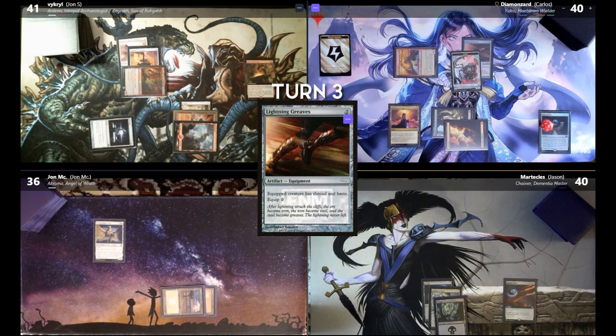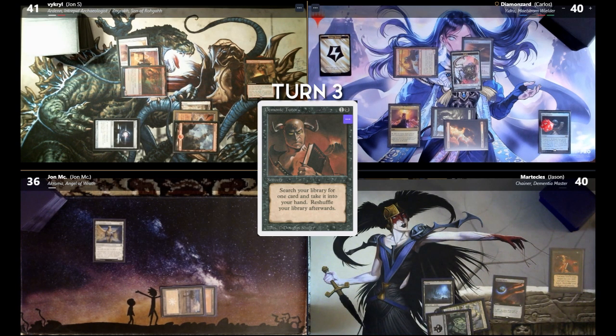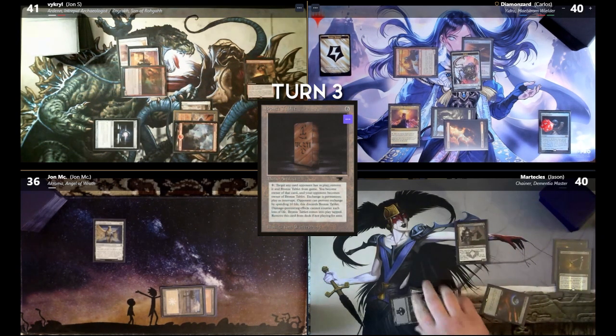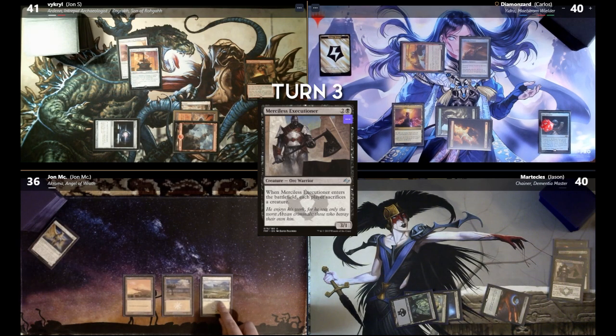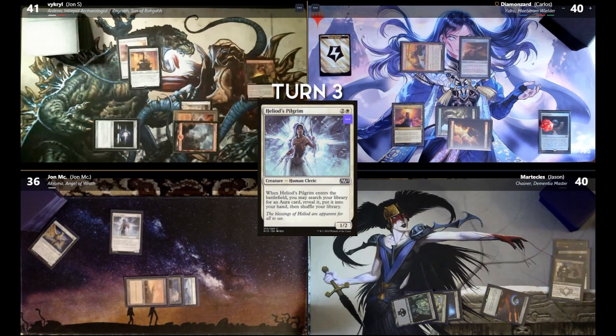Draw. I cast Demonic Tutor, found my Magic card. I'm going to put it into my hand. And Cabal Ritual and Merciless Executioner. Draw for turn. Plains for turn. I will cast Heliod's Pilgrim. I can search for an aura, reveal it, put it in my hand, and then shuffle my library. And then I will pass the turn after that.